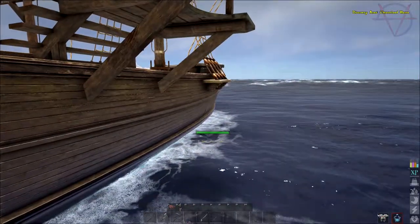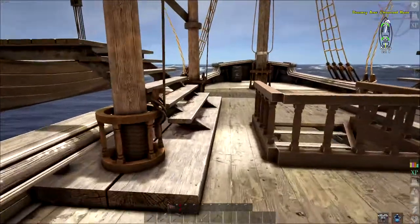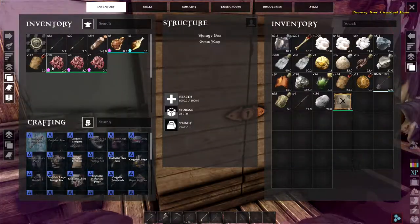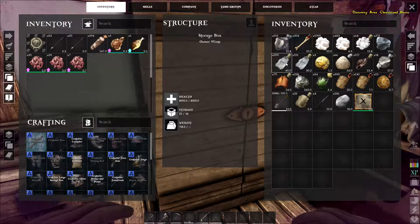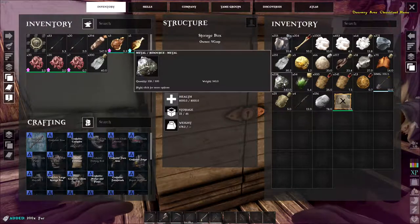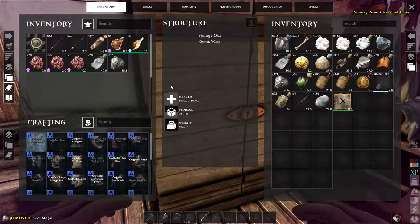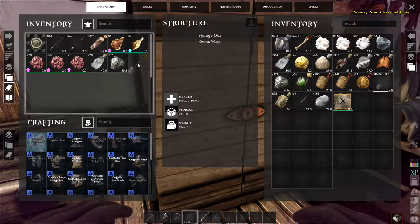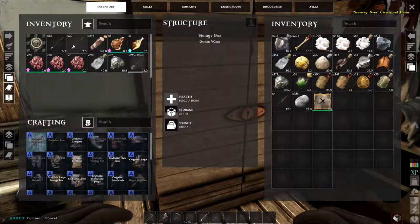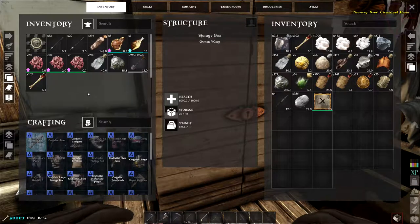Last but definitely not least and very useful — we'll need a ladder. Some supplies we have no access to on the open sea: wood definitely, one stack of hide, some metal — maybe 50 — for tools. Tools will not break on the ship, hopefully. Let's get a shovel, and I have some arrows, bones, and maybe around 100 meat.